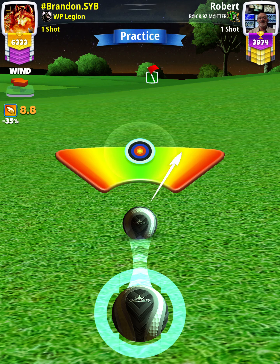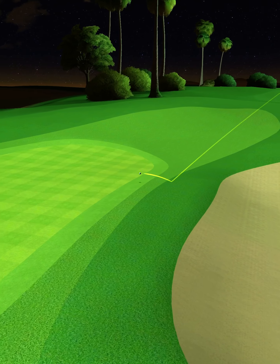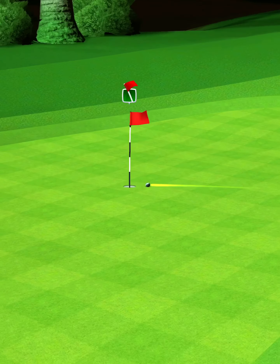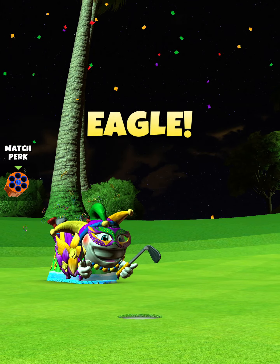Then we're going to center the ball and hit perfect. The ball is going to catch the rough, bounce out onto the green, and we're going to drop center cup for the eagle on hole number five.